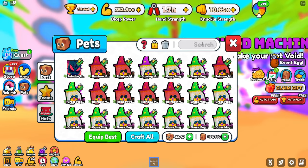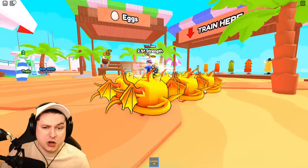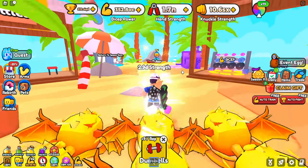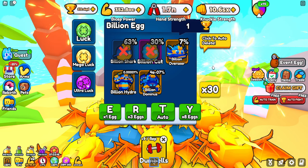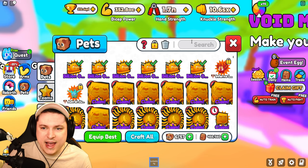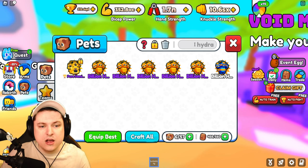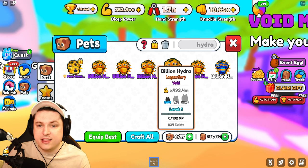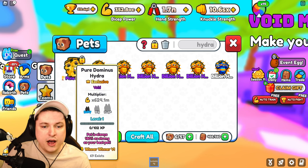Let's start off with the billion hydra. I equipped myself a few of the billion overseers, and this is what the pet looks like — it looks very awesome. As a starting player, getting this pet is just tremendous. We got ourselves the billion hydra: normal at 246 million, and then the voids are 493 million, and we can even make a big one. That's very nice. We can compare it a little bit to the pure hydra dominus as well — this pure hydra dominus actually is really strong, they buffed this. These pets still are very strong, and the pure hydra dominus is just from the season 11 egg.